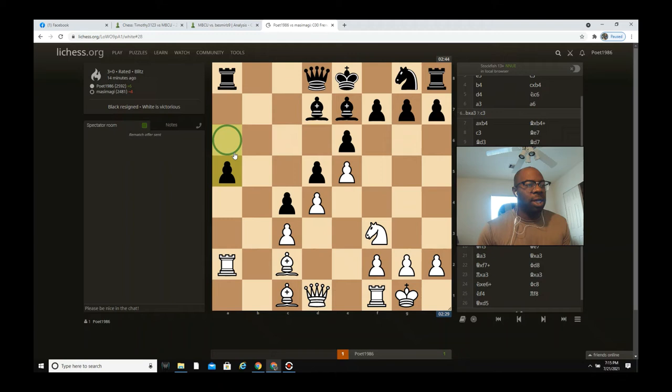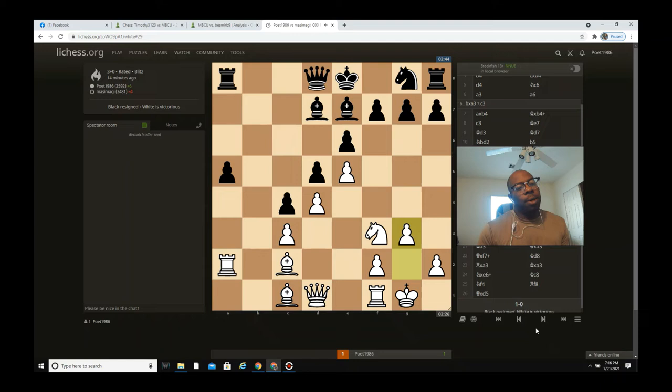He goes a5, pushing the pawn. The reason he pushes to a5 is because he was only defending that pawn once with the rook on a8, but by pushing to a5 he can defend with both the rook and the queen. In this case I go g3.